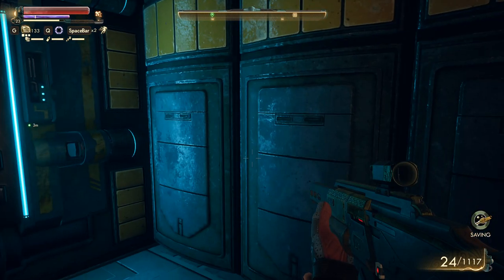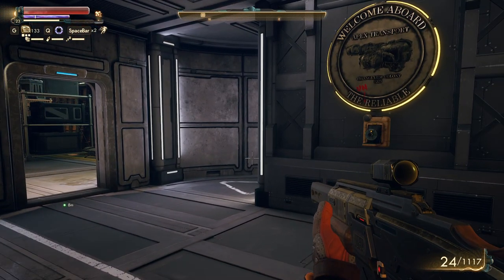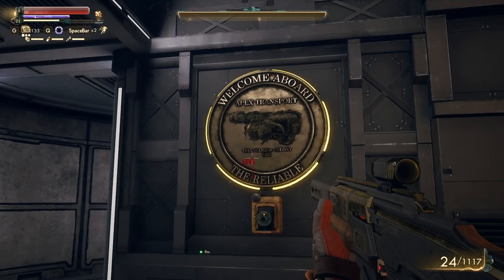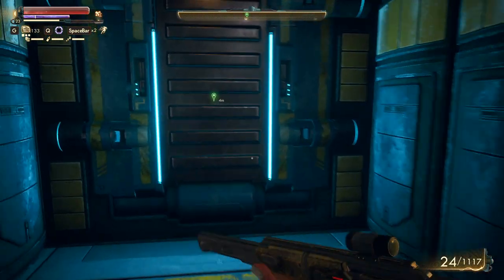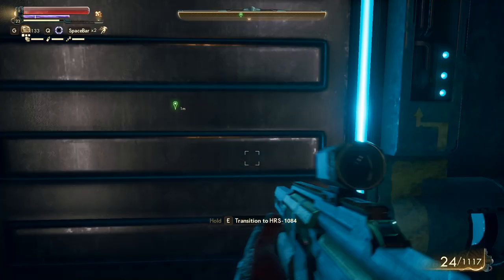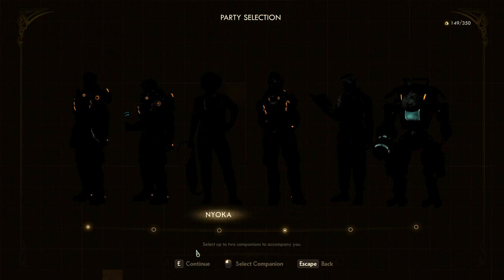Hello and welcome back to The Outer Worlds. We're heading out to our very spooky space station. Maybe we should just erase the Unreliable because this ship is awesome and the crew is awesome. We're going to go with Ellie and Parvati.